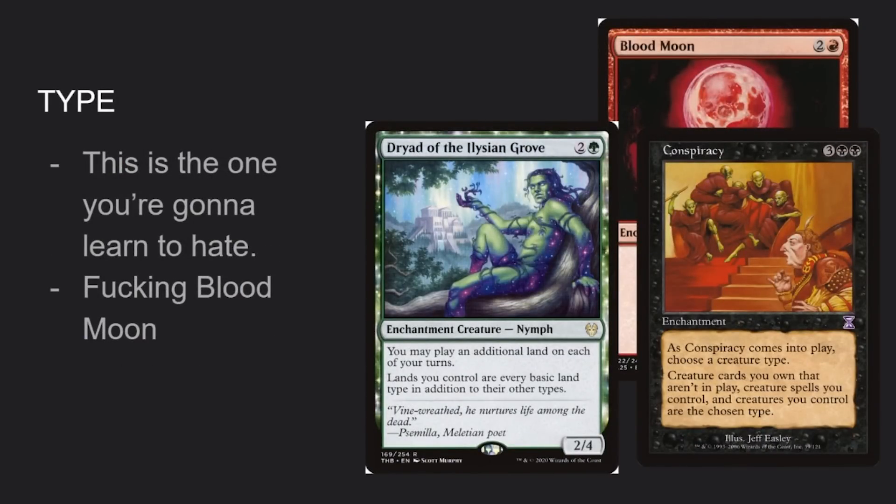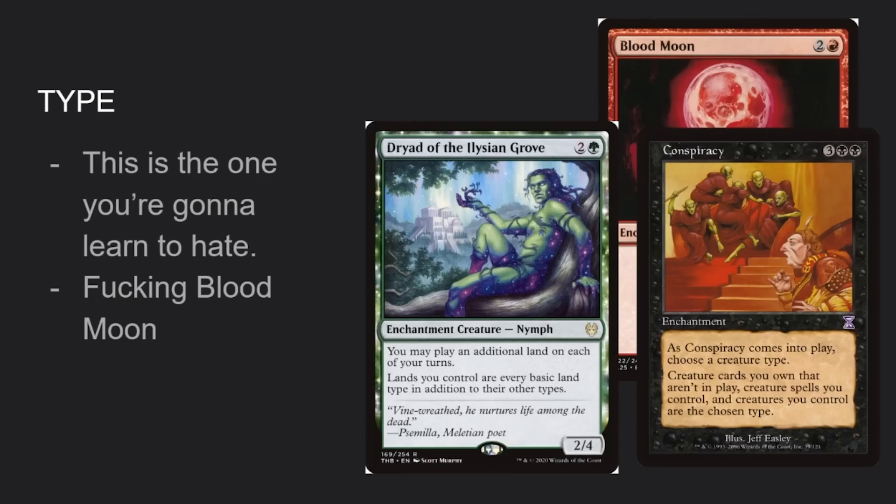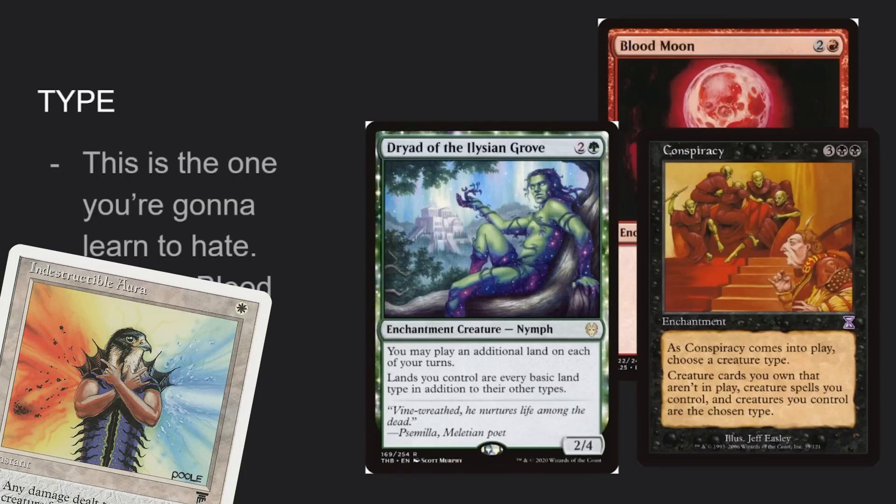Layer number four — this is the Blood Moon layer! Yes, this is also the Urborg layer, the Dryad layer, and the Conspiracy layer. Keep a heads up on layer number four because it's the one that's going to get you.